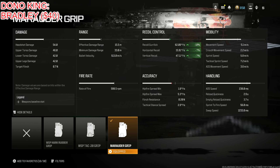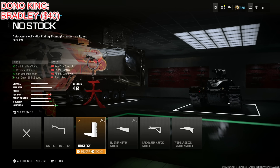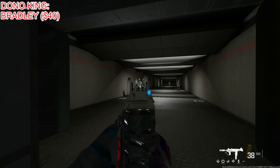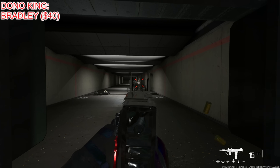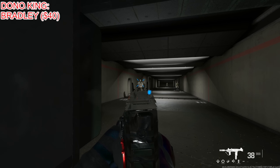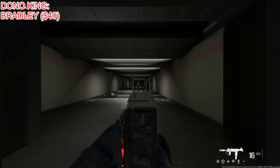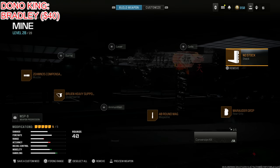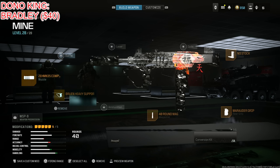The Marauder Grip provides a very significant increase of recoil control, so this is the one I chose. Finally, I put on the no stock for sprint to fire speed, movement speed, aim walking speed, and aim down sight speed. I know the cons look terrible, but with everything on here it just makes it so much better — you're not even going to notice them. It's a super balanced, super movement build SMG that really gets the job done from any distance. Keep it short to medium range; long range with this sight is not really a recipe for success.